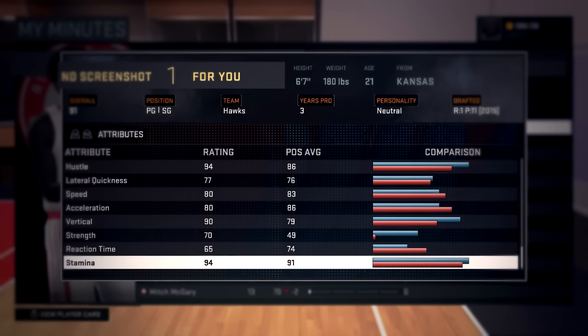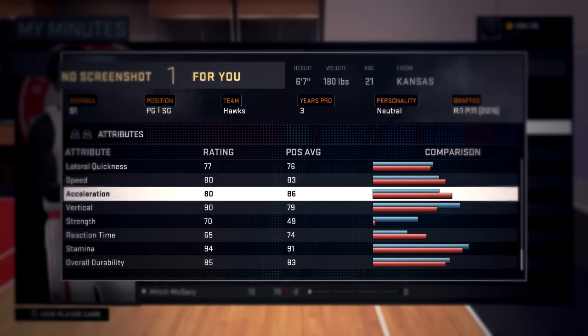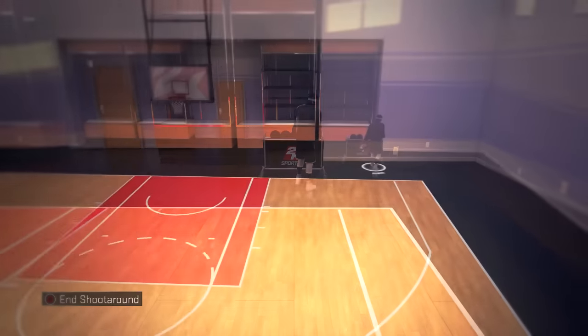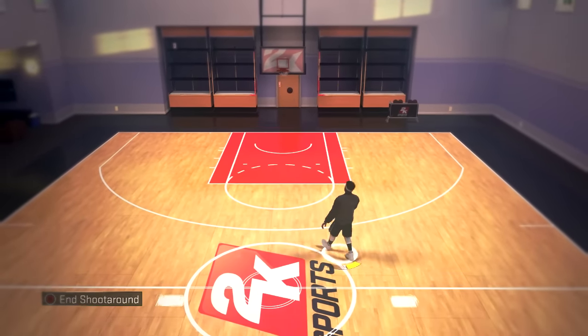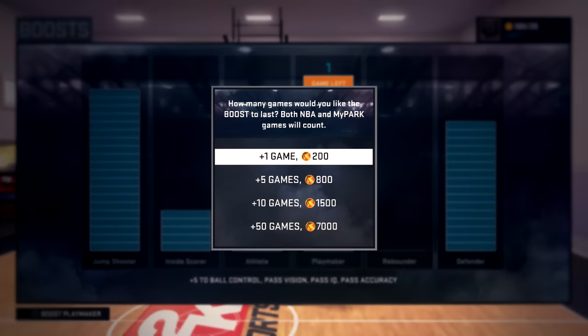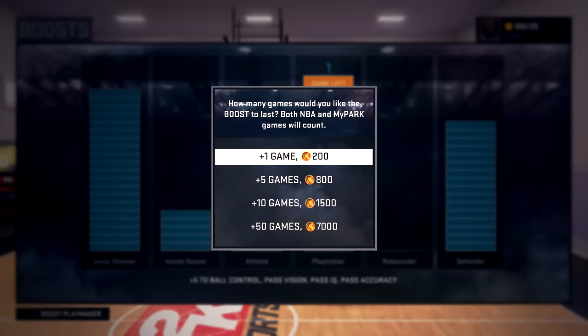The only problem with this is it does cost an amount of VC after a while. You guys have to boost the Playmaker — that's the only bad thing about this whole thing. You guys need to spend VC on boosting Playmaker if you want to speed boost. If you guys don't know how to speed boost, I will link a video tutorial on how to cheese. Everything you guys need to know about cheesing will be in the description down below.